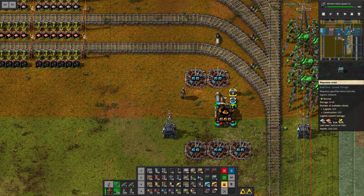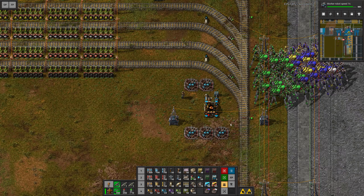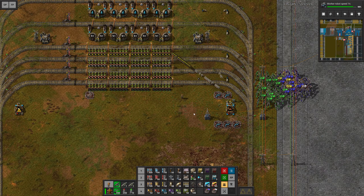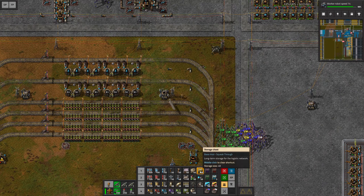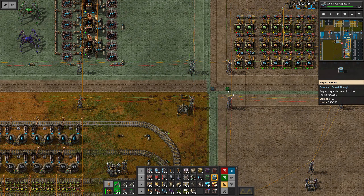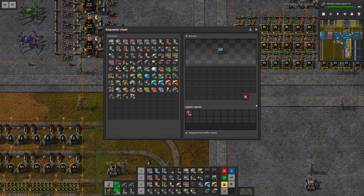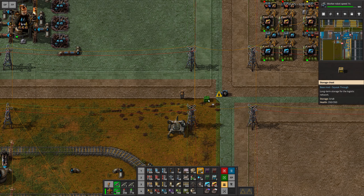Now we can just copy over the recipe and whatever we are requesting here is going to be fine. We also tick that just in case — we set up some buffer chests. All we need is a bunch of logistics robots inside the system, and we should be able to add more in due time quite easily. If we get another requester chest and set it up right here, then we could go ahead and request logistics robots — let's do 100 right there. Then all we have to do is add an inserter and a storage chest towards the other side of the field.